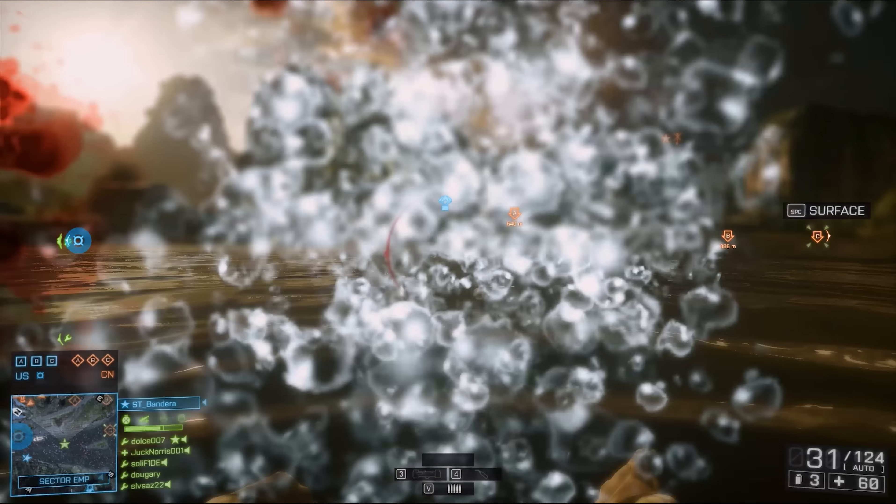The second reason is reload time. Other launchers — with the exception of the very first one you unlock, which is just so shitty — they all have a very long reload time, which is not something you want after you've just given your position away when you fired off that first missile at the enemy tank or LAV or whatever you're engaging. You want to be taking them out as fast as possible, and the S-RAW has a very short reload time for a launcher — that is a major advantage. And of course it's extremely good at taking down choppers — just aim, shoot, and keep aiming at your target until your missile hits, and voila, you've got yourself a clip to upload.